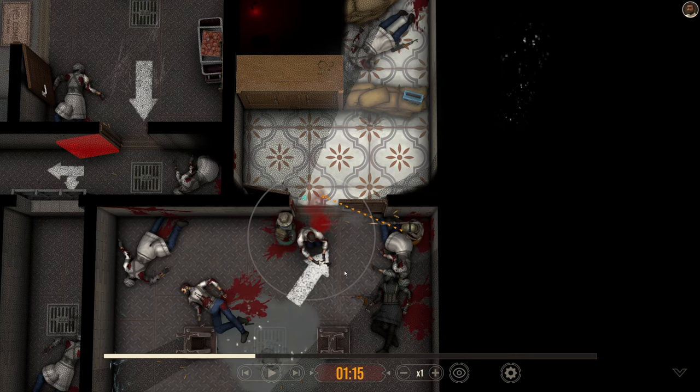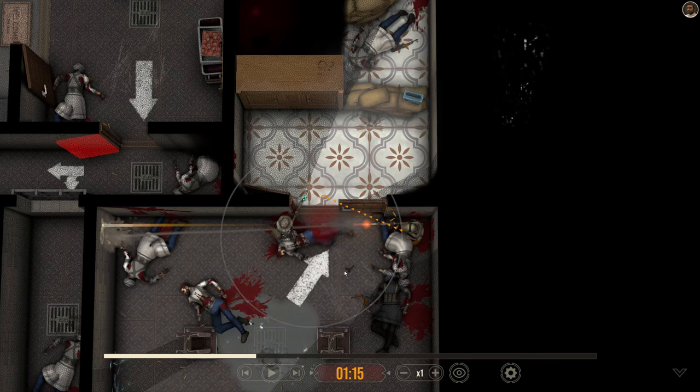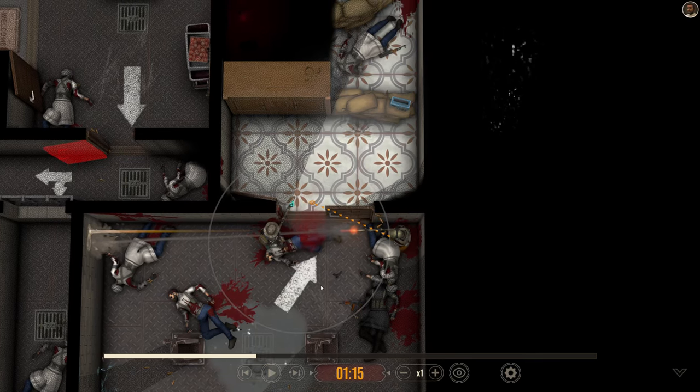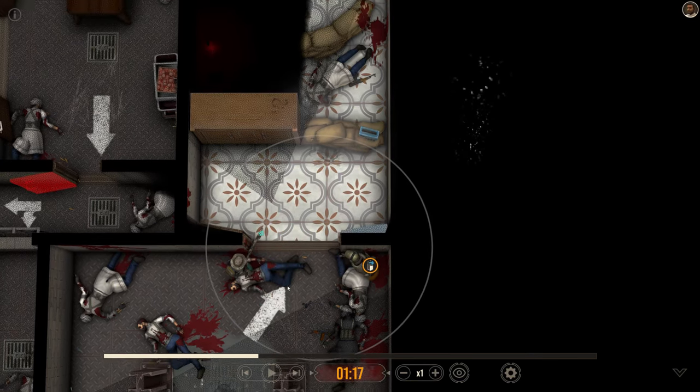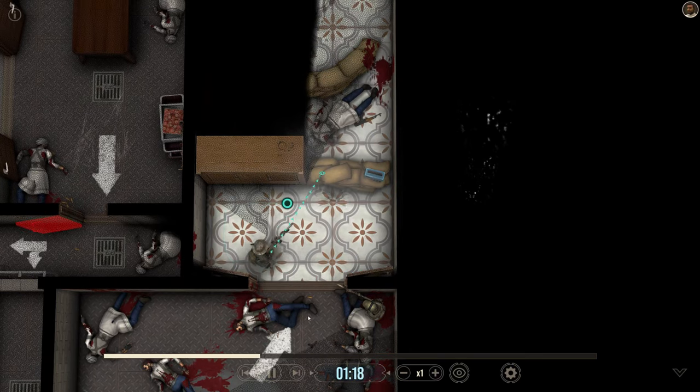Orange takes the shot and continues firing after the enemy is down. We are very lucky that there is no friendly fire in this occasion, because at this moment — as some commenters have correctly pointed out — orange would have shot his buddy. We swing the second door, we move in. Corner is clear.